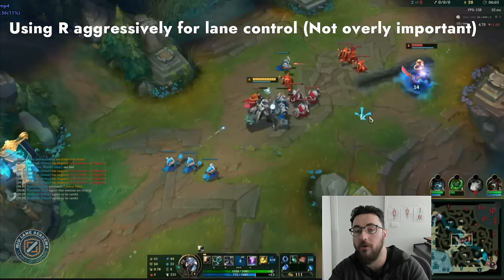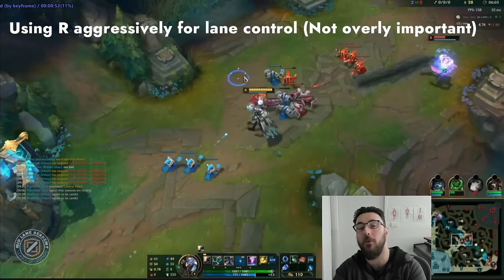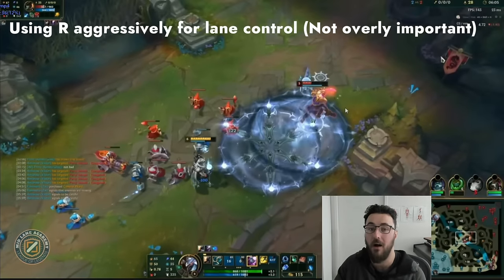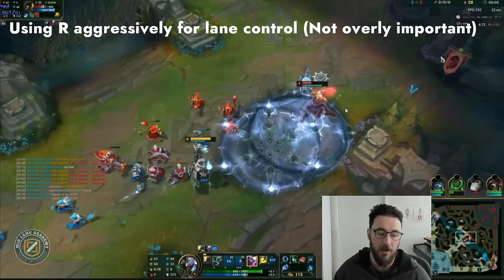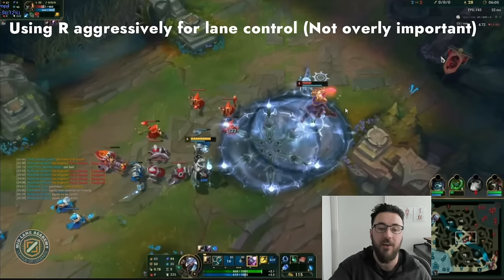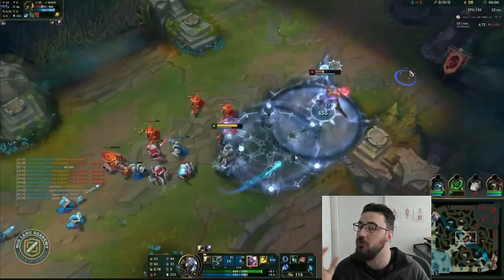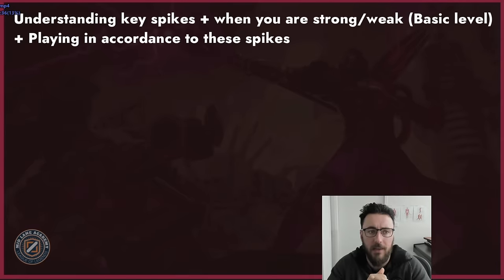Using R aggressively for lane control — I see a lot of Viktor players in lower elo hold onto their R for an extremely long time, thinking 'if I can't kill them there's no point using it.' But use it for lane control. Viktor's not about solo kills — Viktor's about poking out your enemy, small wins, gradually gaining an edge, creating a CS lead, an XP lead, sending them back to base. Just drop it on their head.